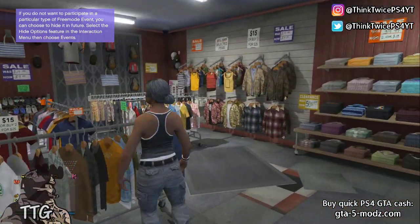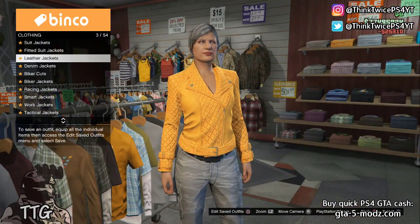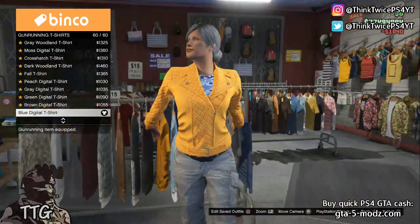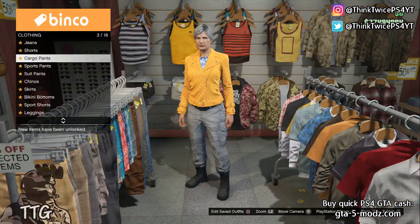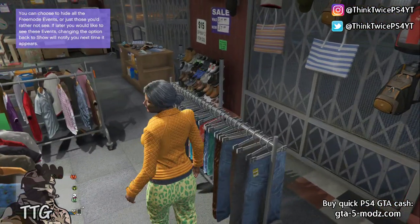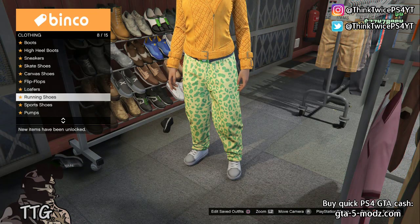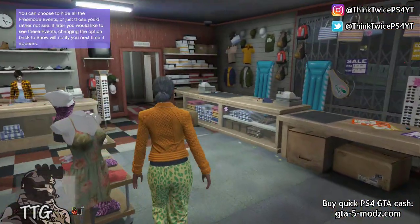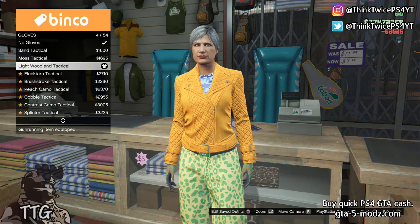Go to t-shirts and then go to leather jackets and put on the orange padded leather jacket. After that, go to gun running shirts and put on number 60 — it is the blue digital t-shirt. Once you have that equipped, head over to pants, go to sports pants and put on the very first one: spotted muscle pants. After that, head over to shoes, go to running shoes and put on the mono retro runners. Then go to accessories, go down to gloves and put on the white woodland tactical.